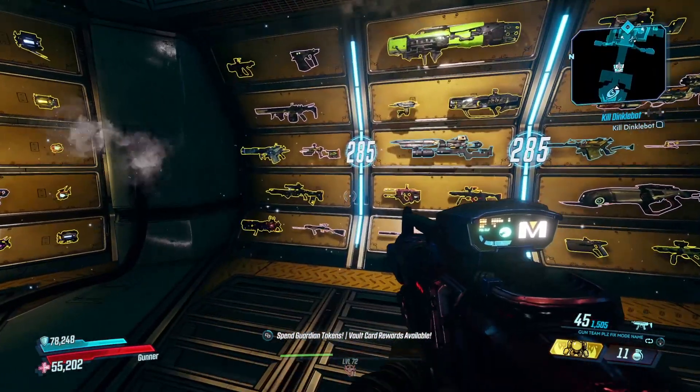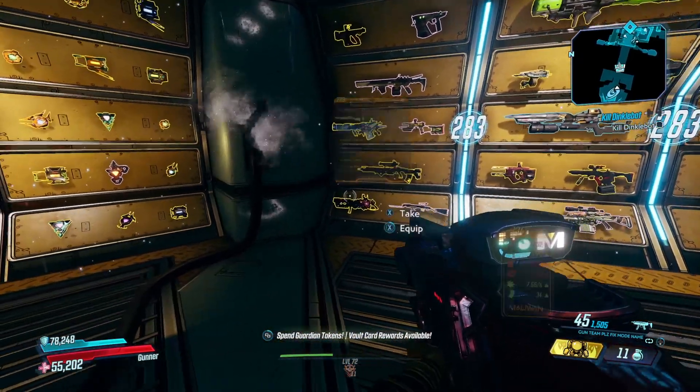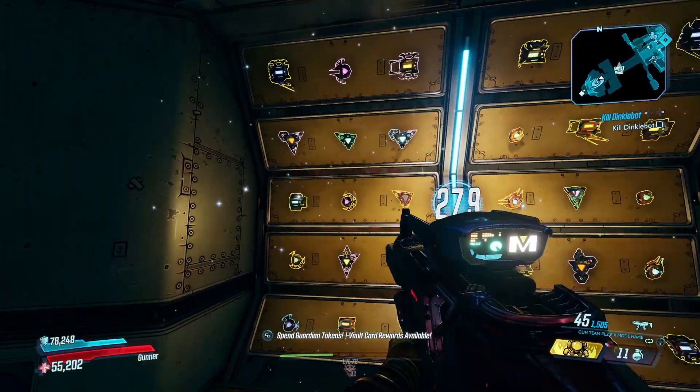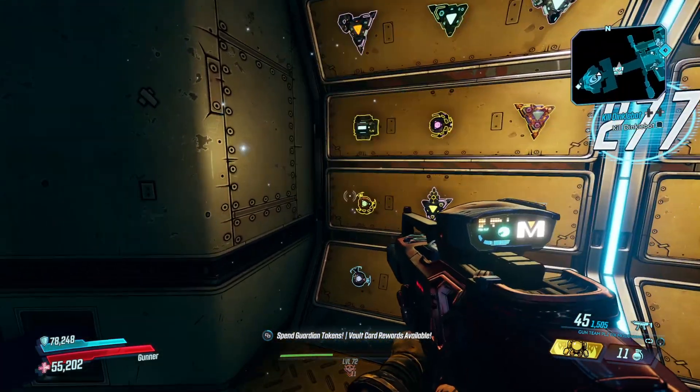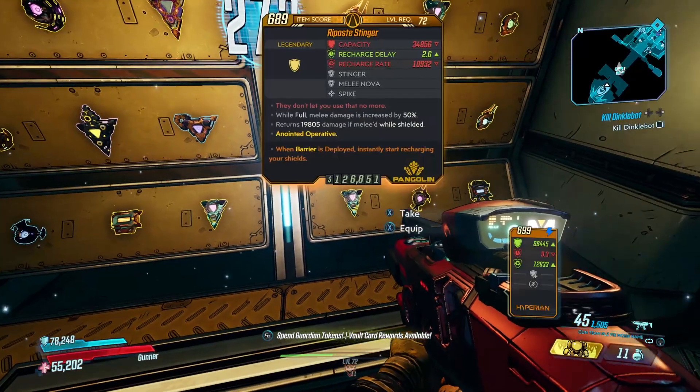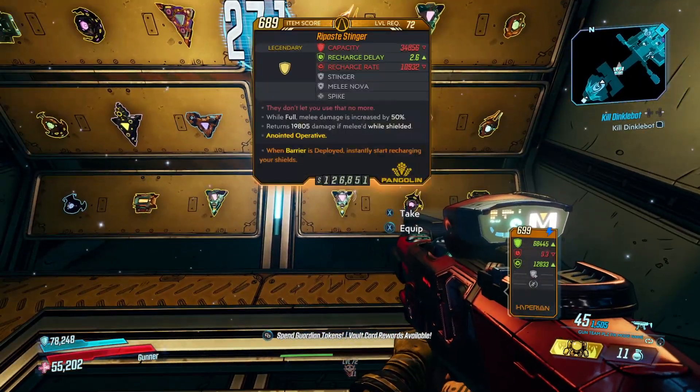It wasn't long before players noticed that something peculiar was up with the new Diamond Armoury. It appeared that, albeit unintentionally, Gearbox had let the Diamond Armoury loot pools draw from a wider array of pools, which would then result in some unintended loot drops.